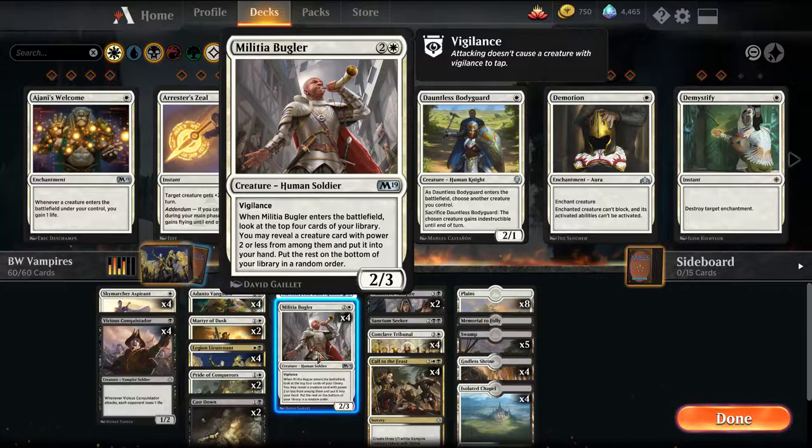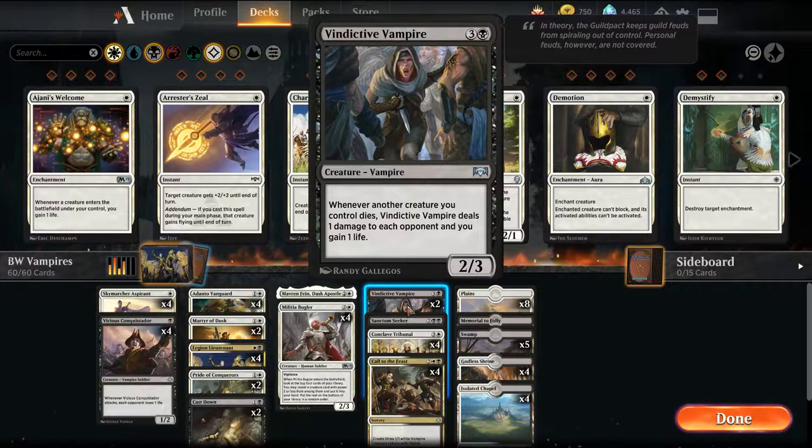Tying the deck together, we have Militia Bugler — one of our non-Vampires. Its ability to search the top few cards and pull a creature with power 2 or less to hand is a good card advantage engine. Pretty much the entirety of the deck, with the exception of Sanctum Seeker, can be fetched with the Militia Bugler. We're also playing 2 Vindictive Vampires — basically a Blood Artist effect, punishing the opponent for creatures dying. It's a little expensive in the 4-drop slot — usually you want these effects at 2 — but we'll give it a shot.